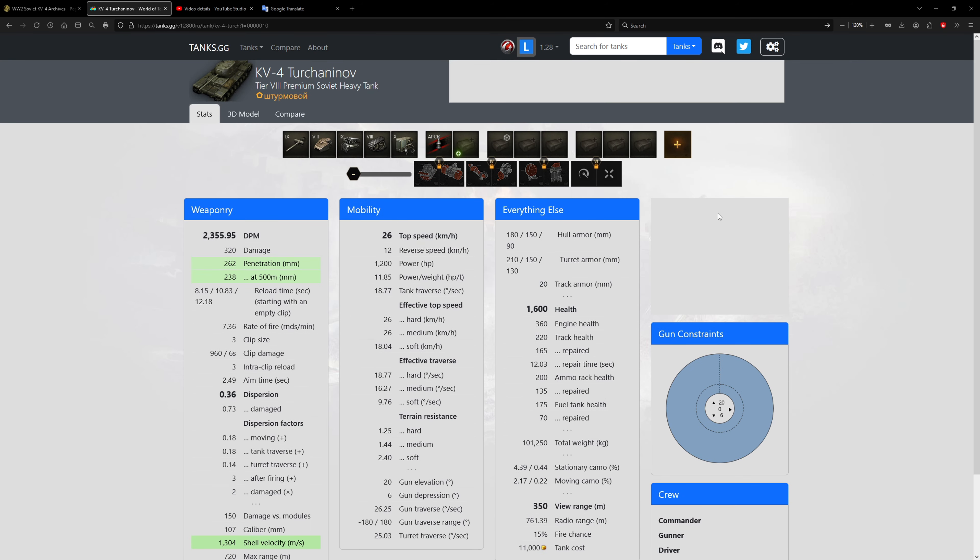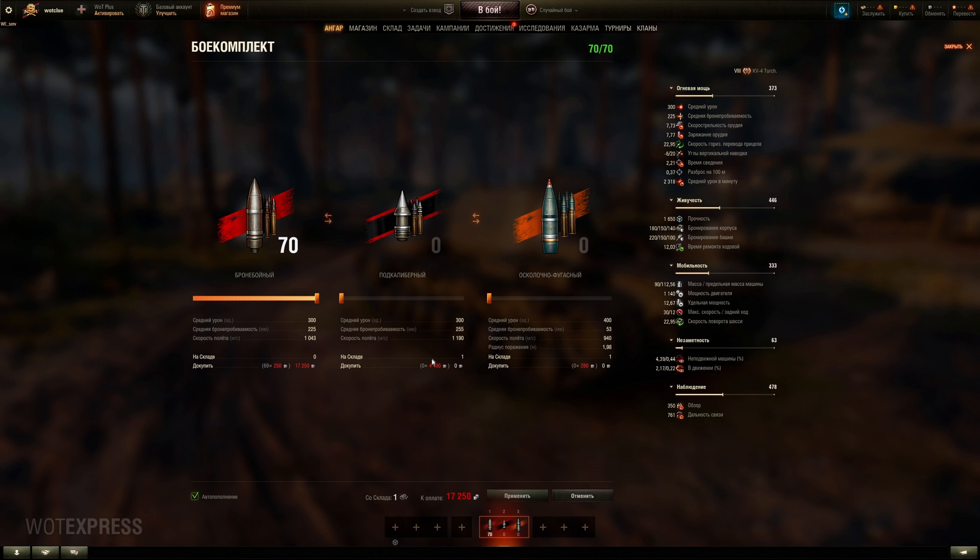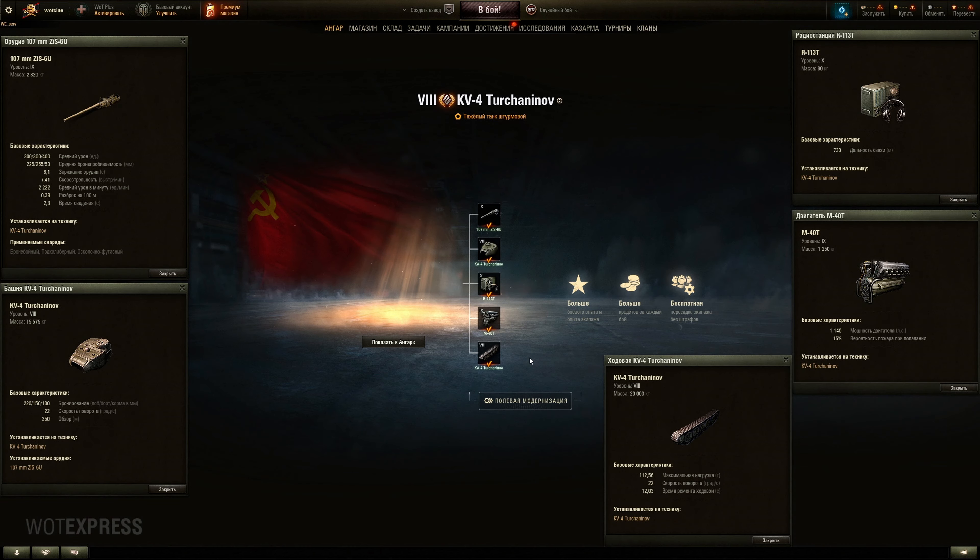On the Russian server their APCR flies faster, slightly — by 100 meters per second. It's a big, big freaking vehicle and I don't know why we need it.